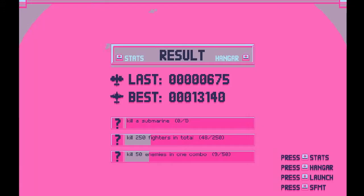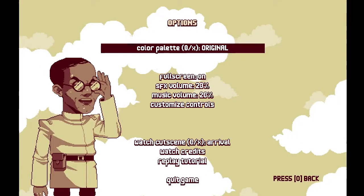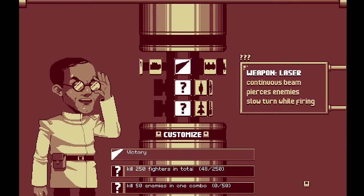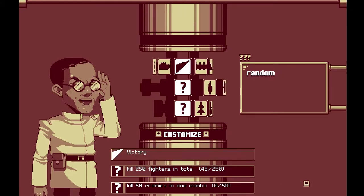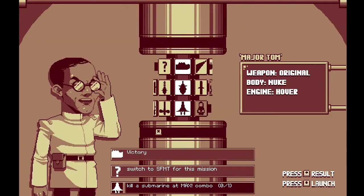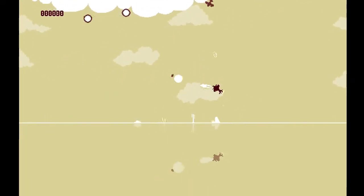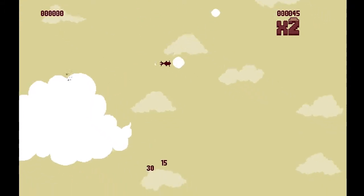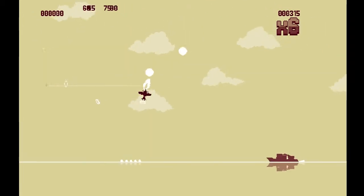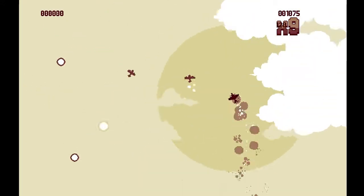Let's go to the hangar, change the color scheme back so my eyes stop burning, and make an awesome plane. The beam, the nuke body, and the floater engine — Major Tom! I like that name. Ground control to Major Tom. Sorry for anyone's ears that just heard me attempt to sing. Objectives: victory, switch to SFMT, and kill a submarine at max combo.